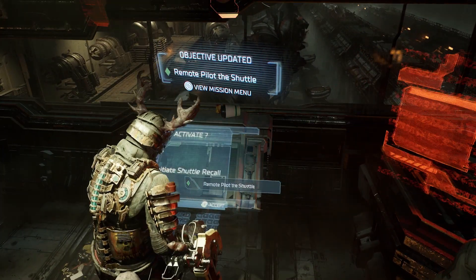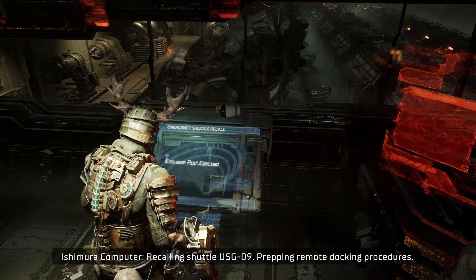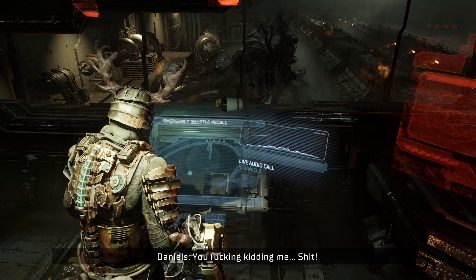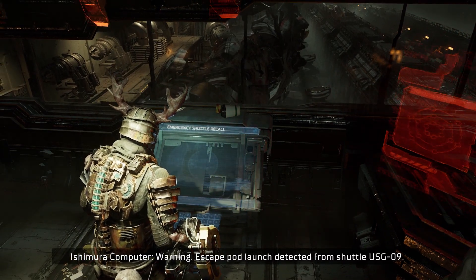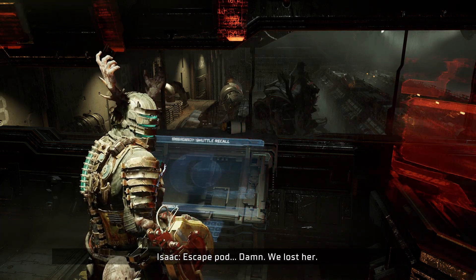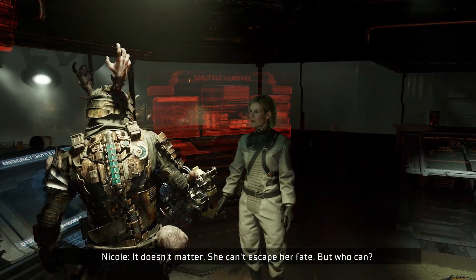Alright, recalling shuttle - USG zero nine - prepping remote docking procedures. Daniels is gonna be like, what the fuck. Damn it Isaac, you don't know what you're doing. I know someone's gonna answer for this. Warning - escape pod launch detected from shuttle USG zero nine. Escape pod - damn. We lost her. It doesn't matter. She can't escape her fate. But who can?